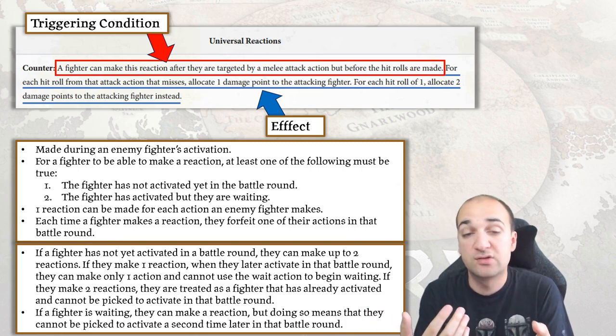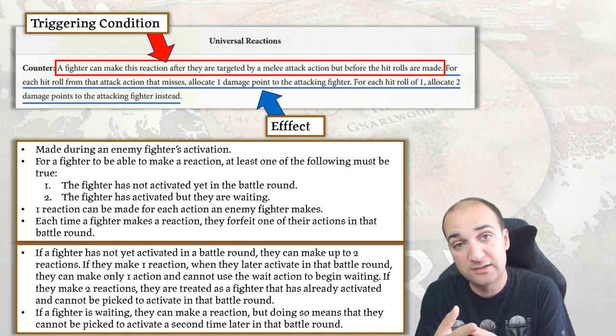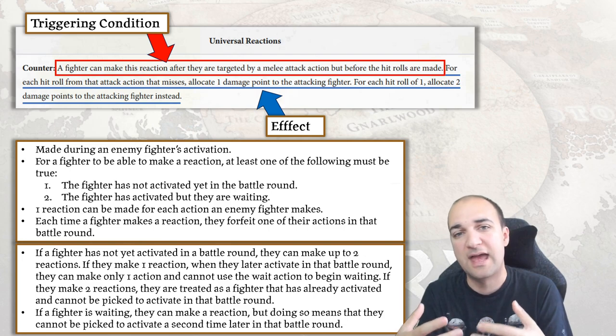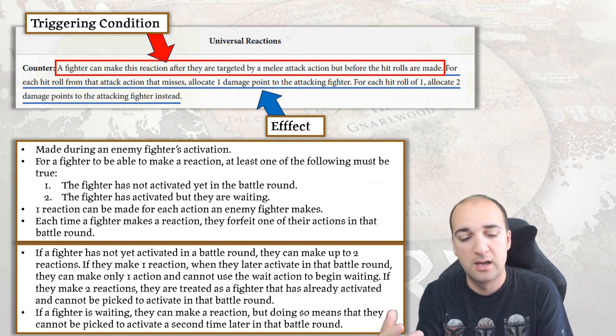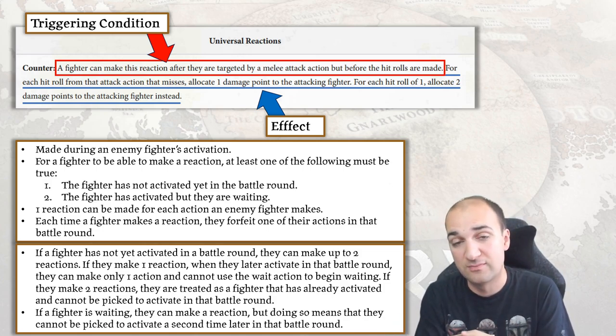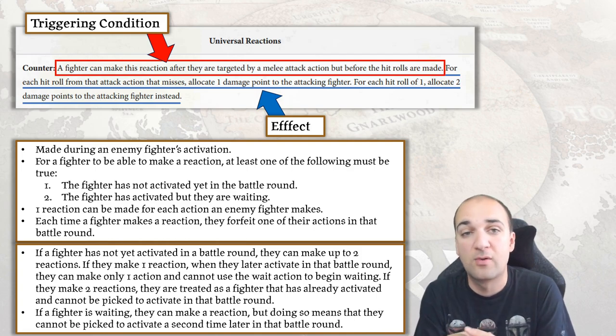If a fighter has not yet activated that battle round, they can make up to two reactions. Each time they make a reaction, they reduce the available actions by one. If they only make one reaction they can still activate later but only get one action. If they are already waiting and then use their reaction, that removes the final action point and the fighter has nothing else it can do that turn.